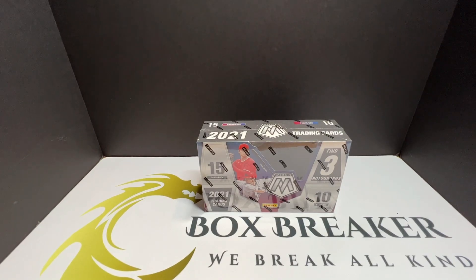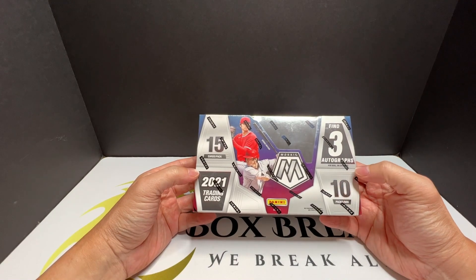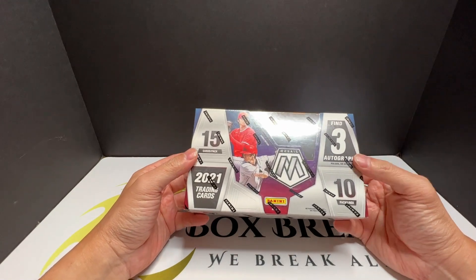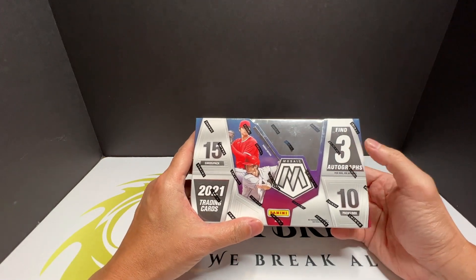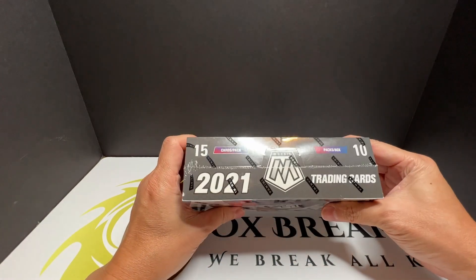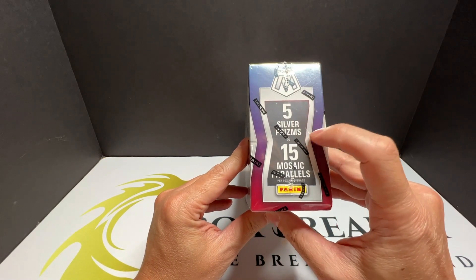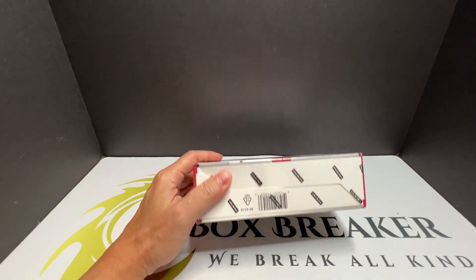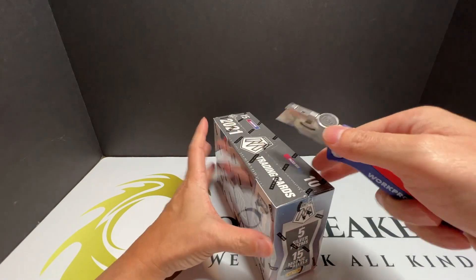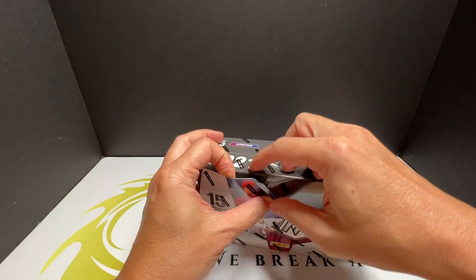Hey everyone, long time. Today I am breaking the 2021 Panini Mosaic hobby box baseball. There are 10 packs per box, 15 cards per pack, should have three autos per box on average. What should we get here — silver, prizm, five days, 15 mosaic parallel. To celebrate the World Series, I'm going to open this — it's going to be the Braves and Astros for this year's World Series. Should be a good game!